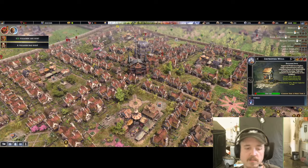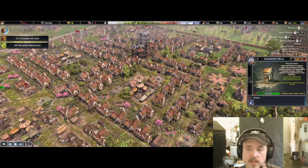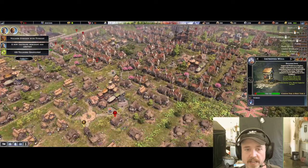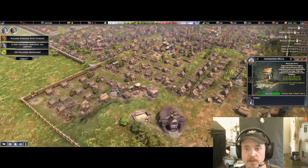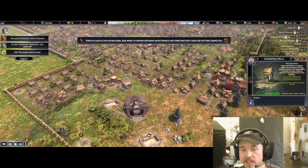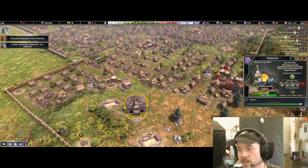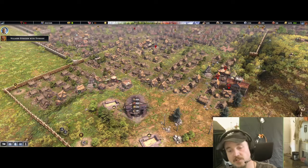I built this enormous grid system and placed my two expensive buildings — the temple and the theater — which you hardly ever see get to level two. At least I didn't for my first two playthroughs. But when they're in the middle like this, it's totally worth investing because these things have incredible radiuses of desirability increase. You gotta be careful what you put down that requires maintenance gold.